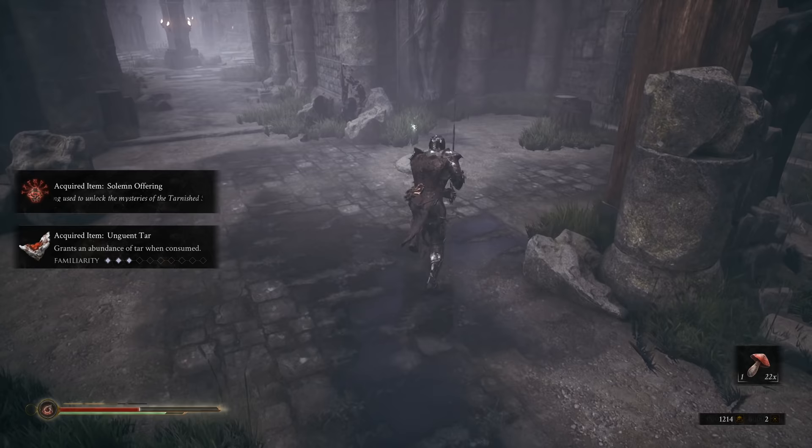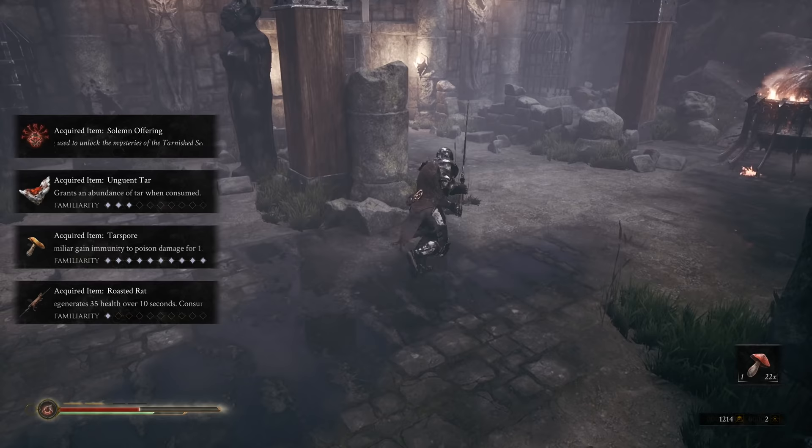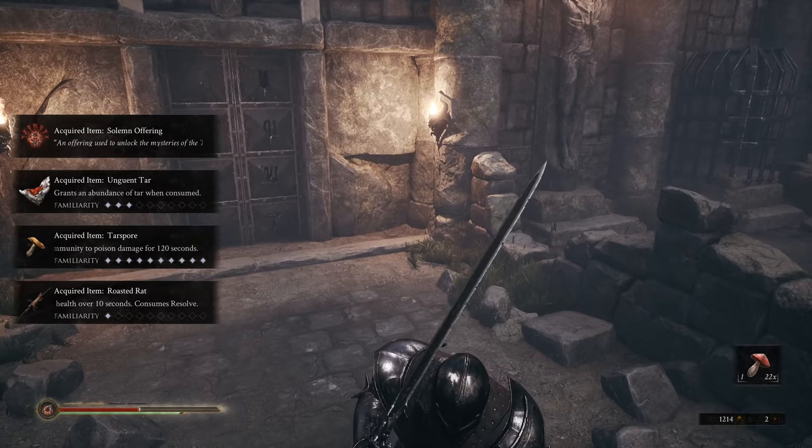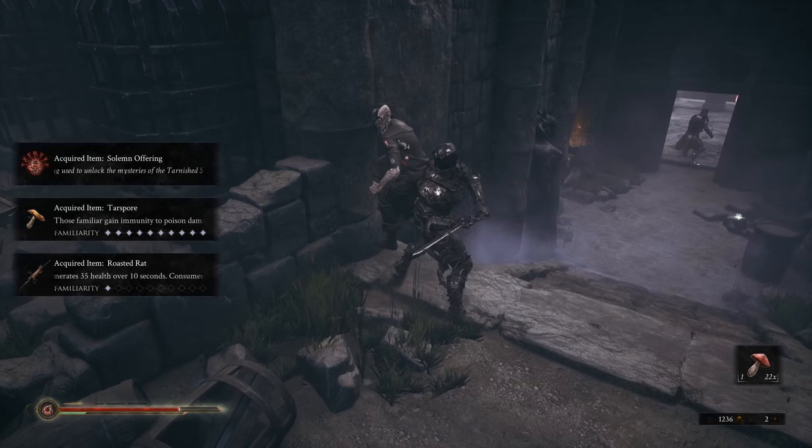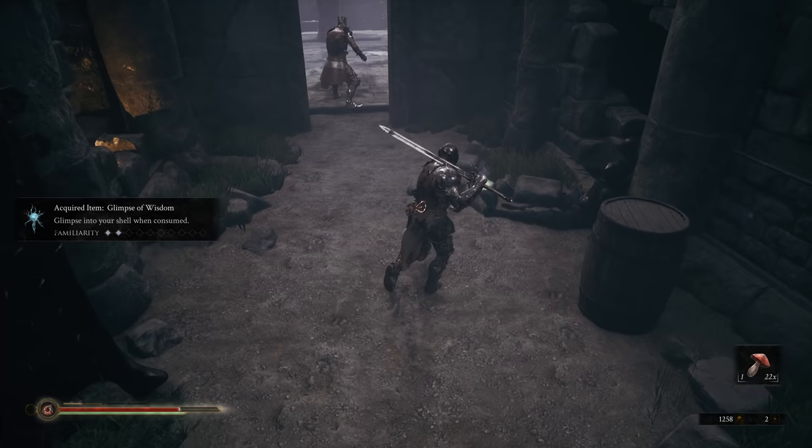They're dead — get this with the Solemn Offering. Loot that's in the corner. Interact with this to get it open. You also have I-frames when executing your parry — then the Iron Maiden for a glimpse.